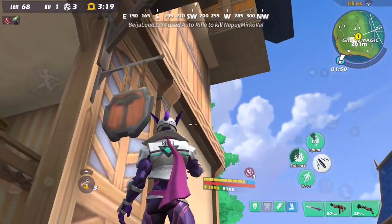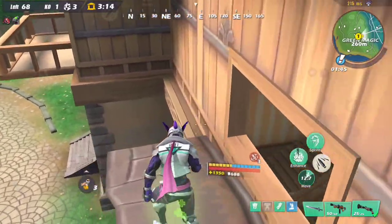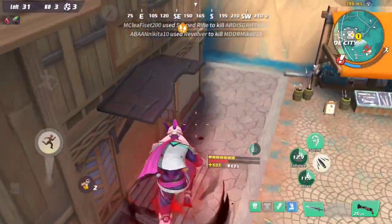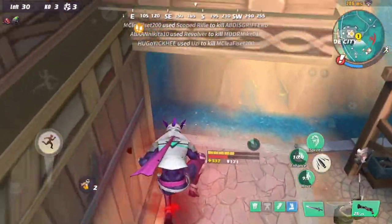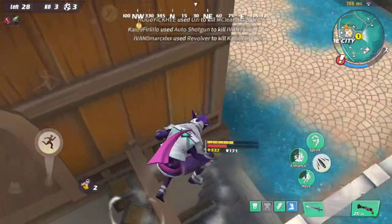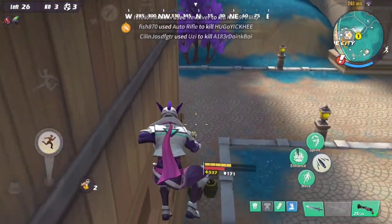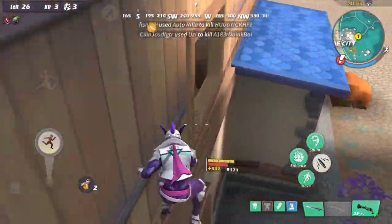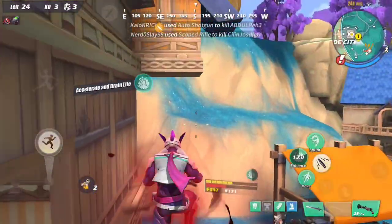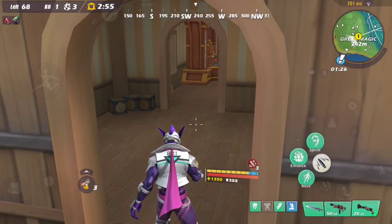You see this edge right here — you can jump on top of it. It's very simple and it goes all the way around the house. You can jump on top of it from here to here, and keep going continuously without ever stopping. Bam, bam, bam — see, it's continuous. You can do a lot of things with this.